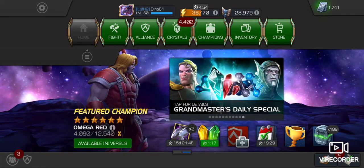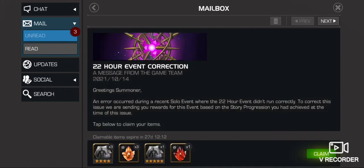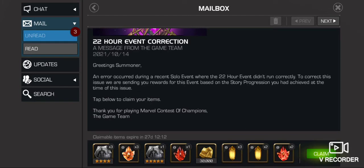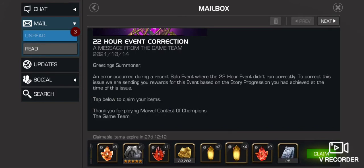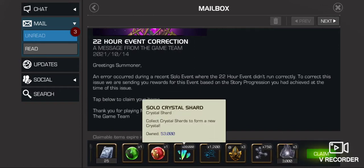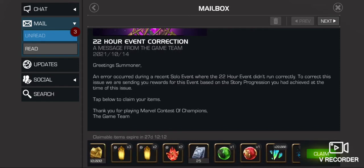Alright, welcome back. I'm gonna check the mail today, although this is from two days prior. The one thing I did notice on my uncollected account: there was one less crystal here, one or two less gold, and there's only 15,000 shards instead of 20. It is what it is. It was nice to get a little bit of compensation after the event correction. So we're gonna claim that.